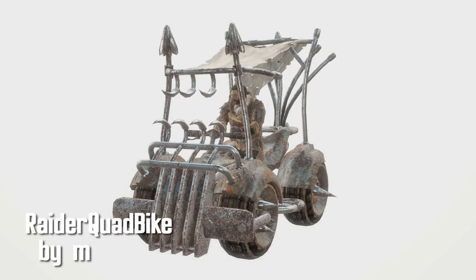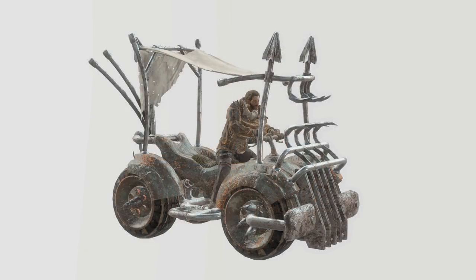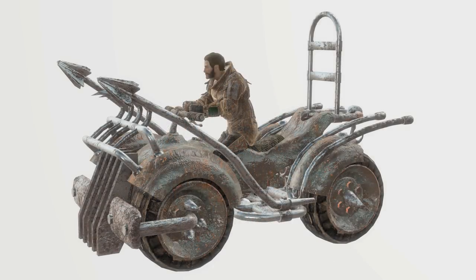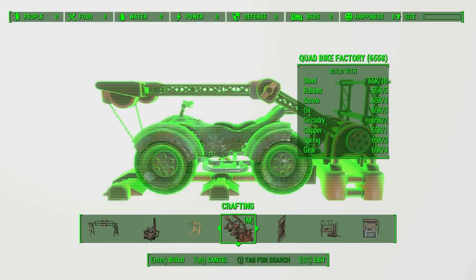Raider Quad Bike by M. Another vehicle mod, this time one by the magnificent M. This adds a new custom crafting area to build your raider quad bikes. There are three craftable quad bikes: the Quad Bike, Raider Quad Bike, and Covered Raider Quad Bike — that last one reminds me a lot of Fred Flintstone's car. All three are put into a neat compact grenade, and when you throw them, it will unleash the power of the quad.